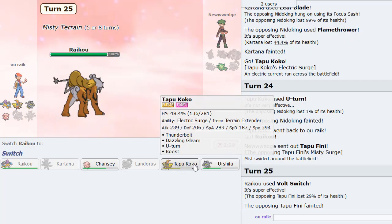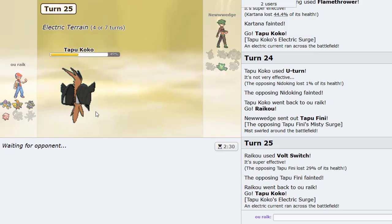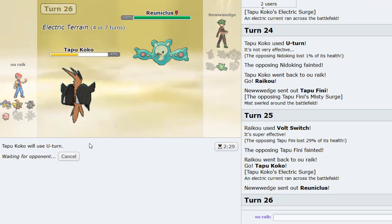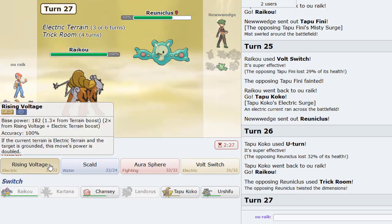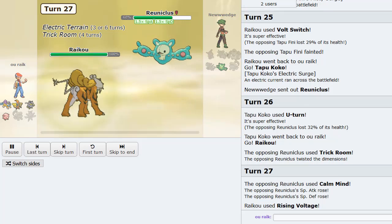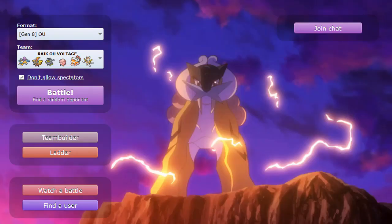Let's both switch out into Tapu Koko. Hopefully he's not Calm Minded, but if he is I think we have enough firepower to beat it. Our play is to U-turn, then go Raikou. He's actually Trick Room — but we can live this. Not even Trick Room Calm Mind will stop the power of Choice Specs Raikou. Good game! Fantastic.